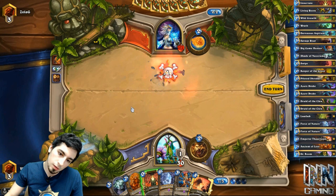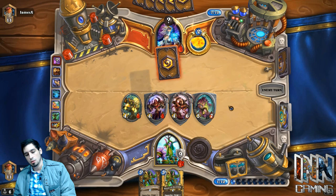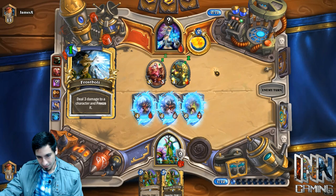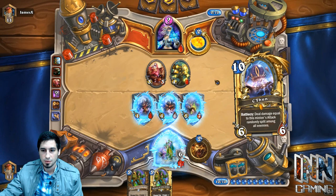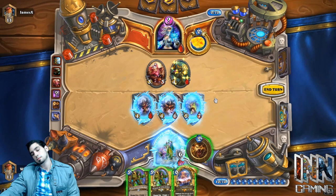Tip number three is very closely related to tip two — knowing your win condition for that deck. Knowing what you're playing against and knowing your win condition go hand in hand. But they're different: once we've identified we're playing a Freeze Mage, how do we beat it with our current deck? You can break win condition down into two segments: a win condition versus a particular matchup, which is advanced and specific, and then the win condition for your deck in general.